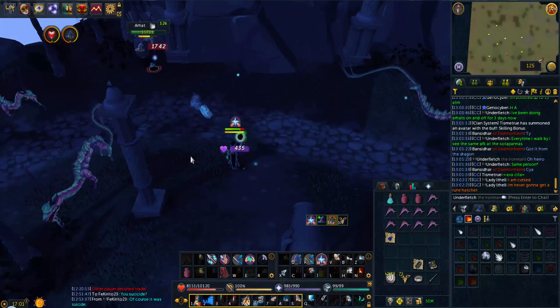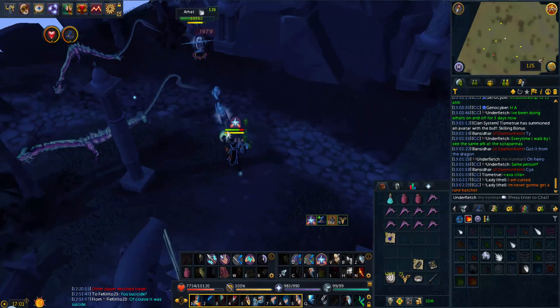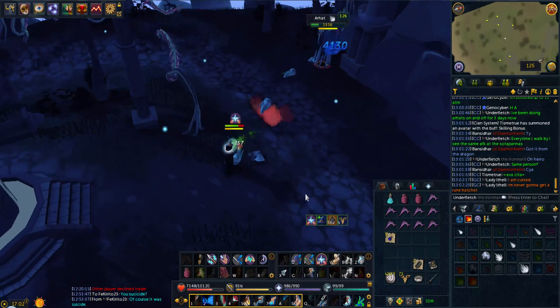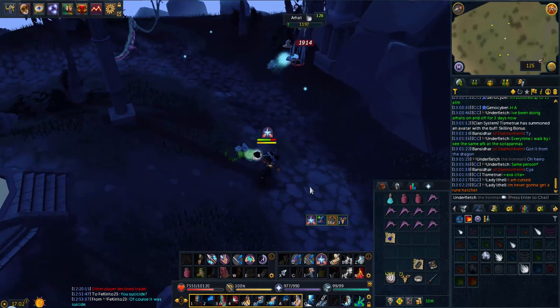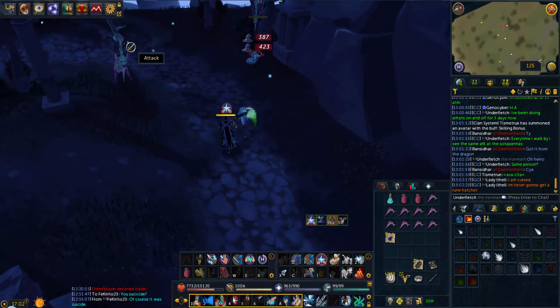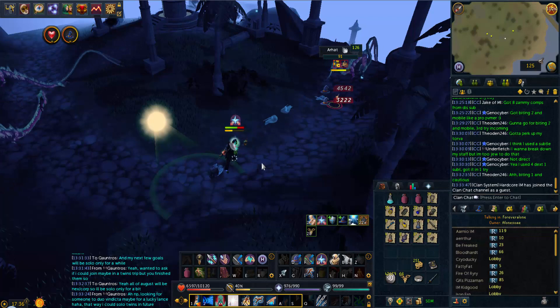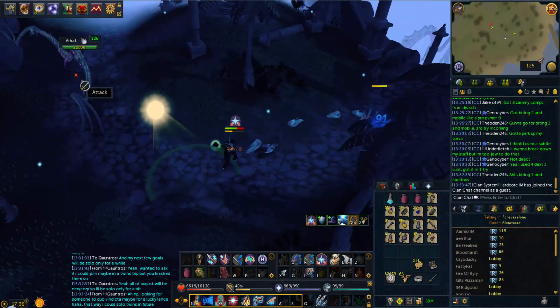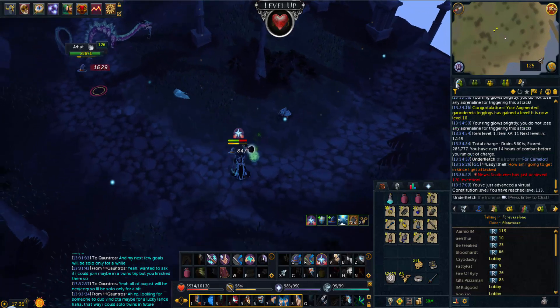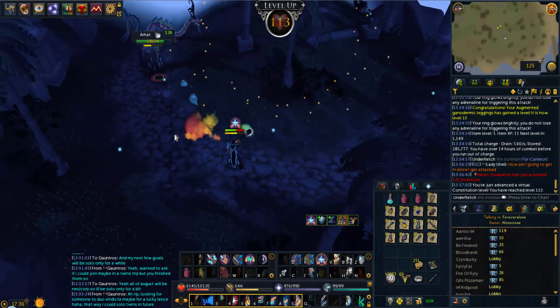What is going on everyone, welcome to episode 10 of the Iron Man completion series. We are not starting with the fletching content today - very good start to the episode. This R'hat kill will be pretty special for my account - a nice little level gain. There it is: 113 virtual HP.